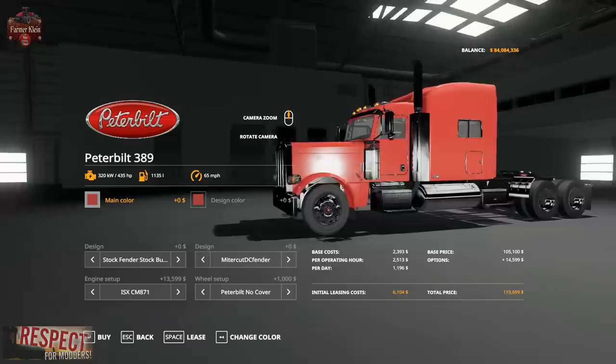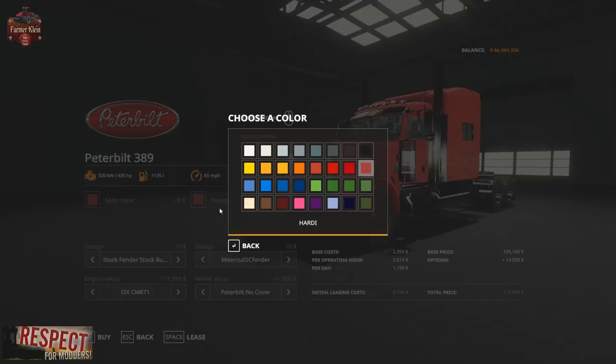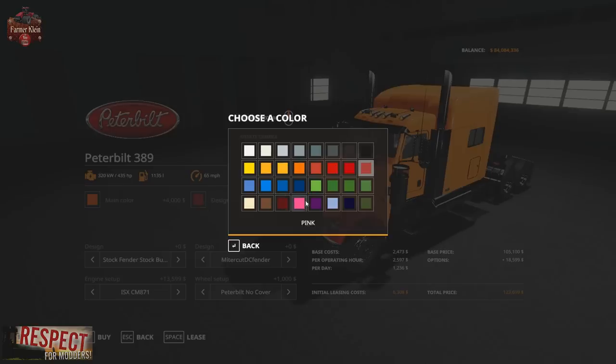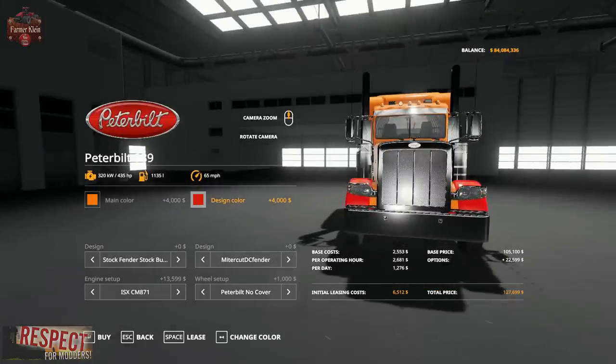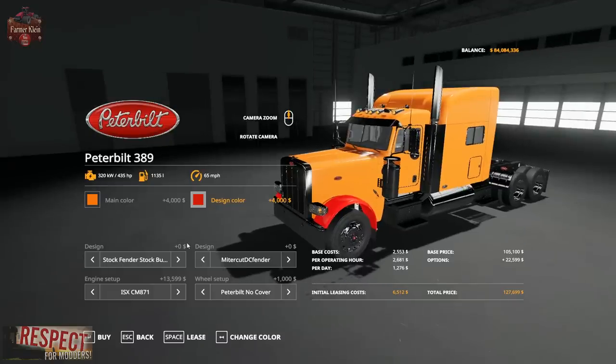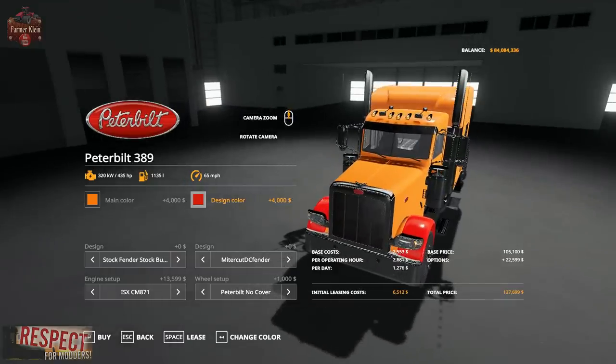We're going to compare the Peterbilt and the Roadrunner here in just a bit. The Peterbilt and the trailers I'm going to show you are all from another Facebook page — Blue Line Modding. I'll have a link to their Facebook page in the description. Just like 7L Farms, you can access this without needing a Facebook account.